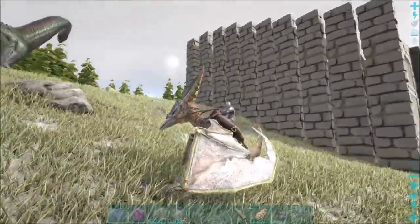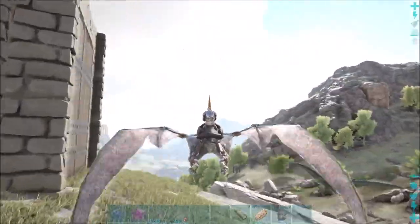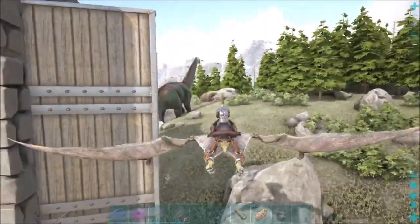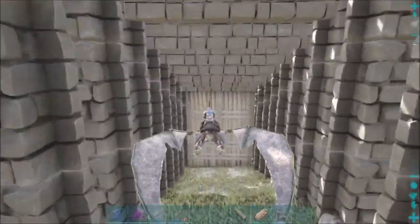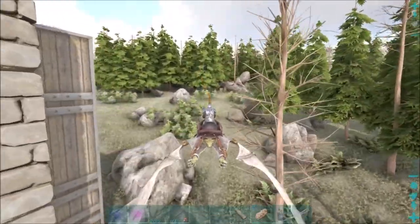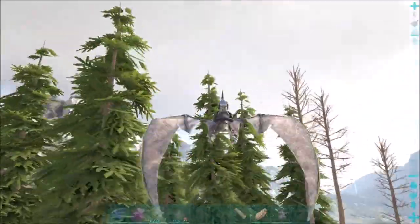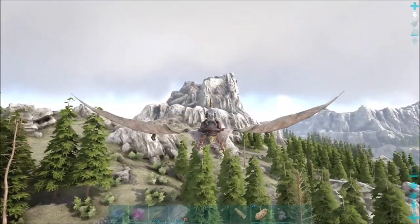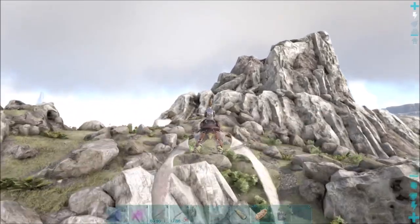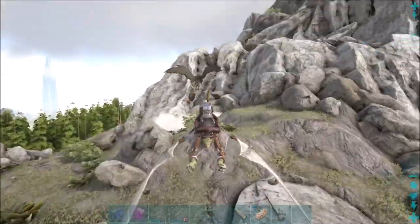I got the trap all set up. I hope this works so much. I just put a bunch of the behemoth gates down. On this side I have a door that will not open, and then I put the door on this side open. I'll just fly it in through here, try and keep it on me, and then fly throughout this hole — which hopefully it will not fit out. I can fly around and quickly shut the door. So let's try and get its attention and get it to follow us. I hope it doesn't one-shot us.